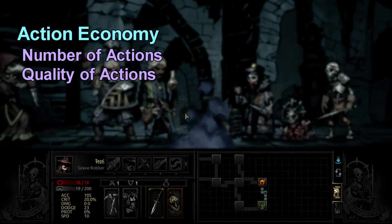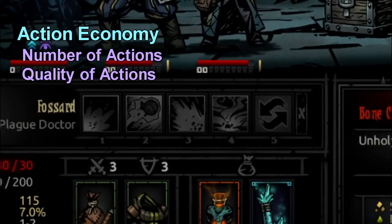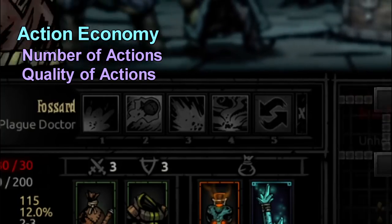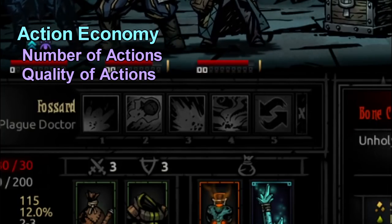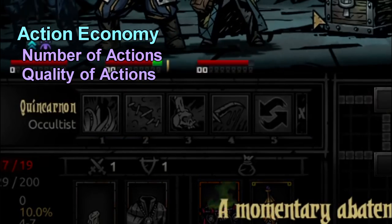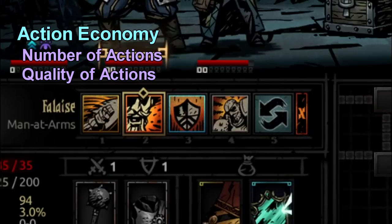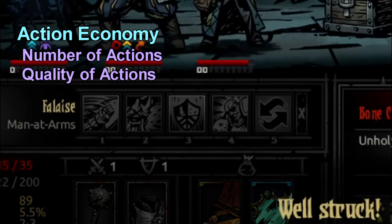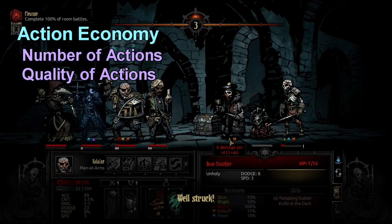In Darkest Dungeon, player characters have up to five things they can do per turn of combat — they have four skills, unless you're playing Abomination who has all seven of his skills, and then they have the ability to move. You could also consider Pass, though normally you don't do that — the button for it is much smaller so you don't accidentally press it. Likewise, the enemy only gets to do one thing per turn.